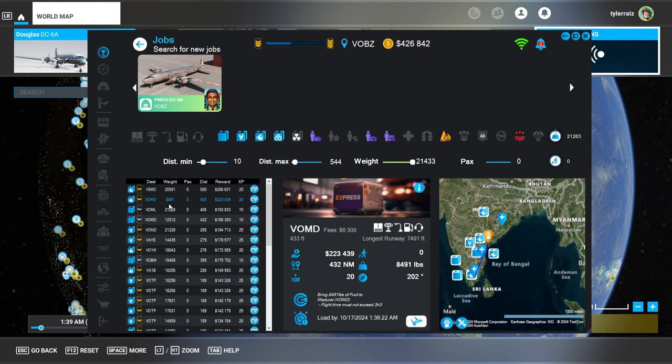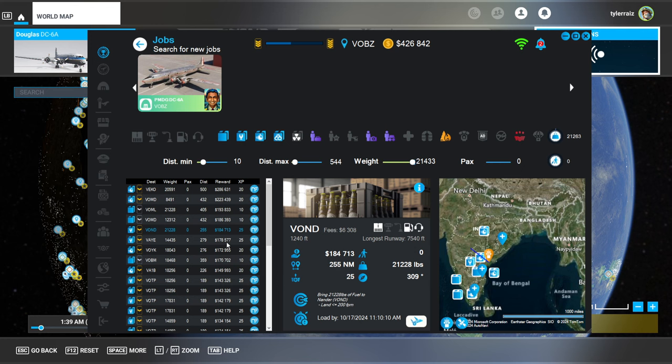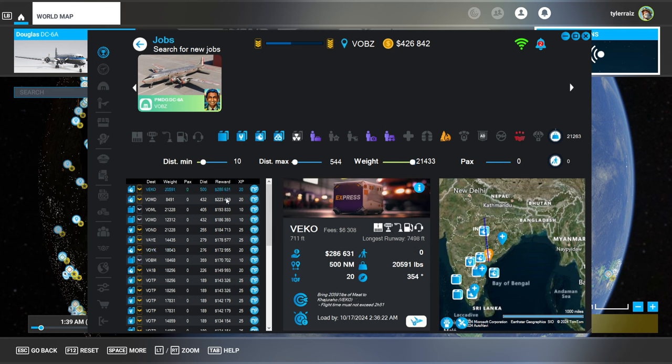Looking at the available missions — this one has the biggest reward but it's going straight north. That's not too bad, but this one's going south. Let me see how it does with close to the max weight. Not a whole lot seems to be in that direction, so I might as well take the best-paying one. It's just a matter of flight time — that's a fair distance, 500 nautical miles. So to VECO.